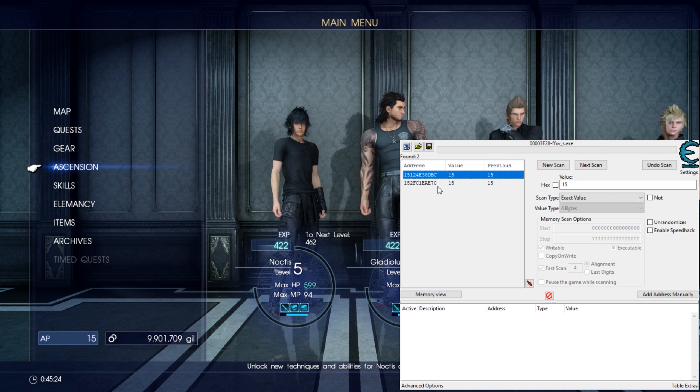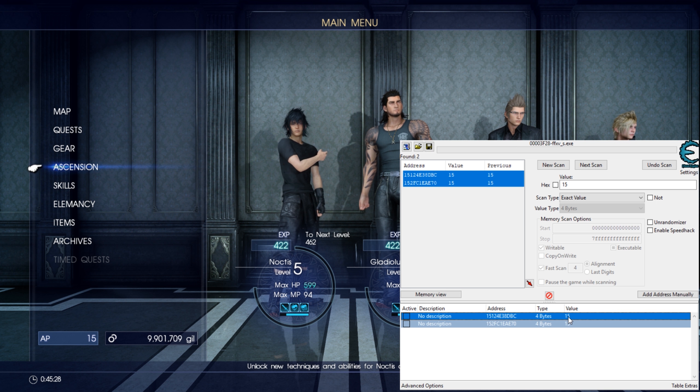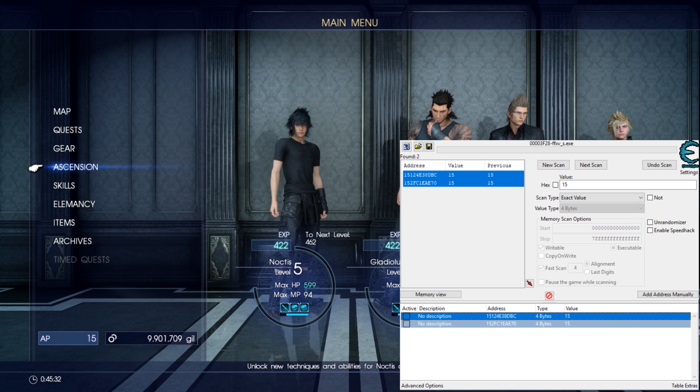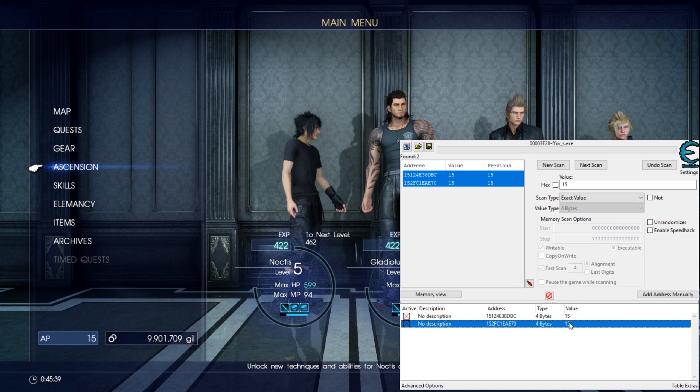Select the two values by holding down Control and clicking them each. Then right-click once you've selected them both, and it should come up with an option to change the value.